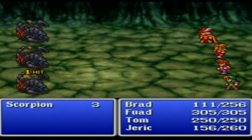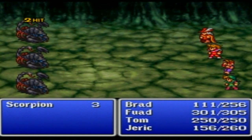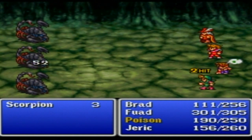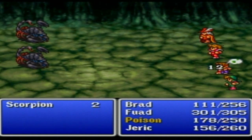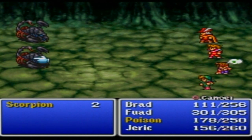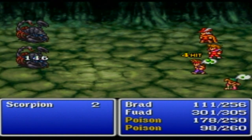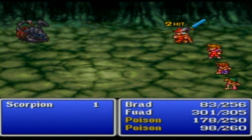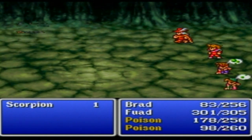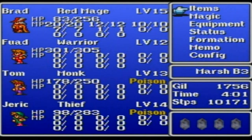Do scorpions have poison? That would make sense. Tarantulas have poison, but I don't think regular tarantulas do — their size is a natural defense mechanism. Little spiders have venom because they need to defend against predators. Scorpions have poison because they too are small, insignificant little creatures.